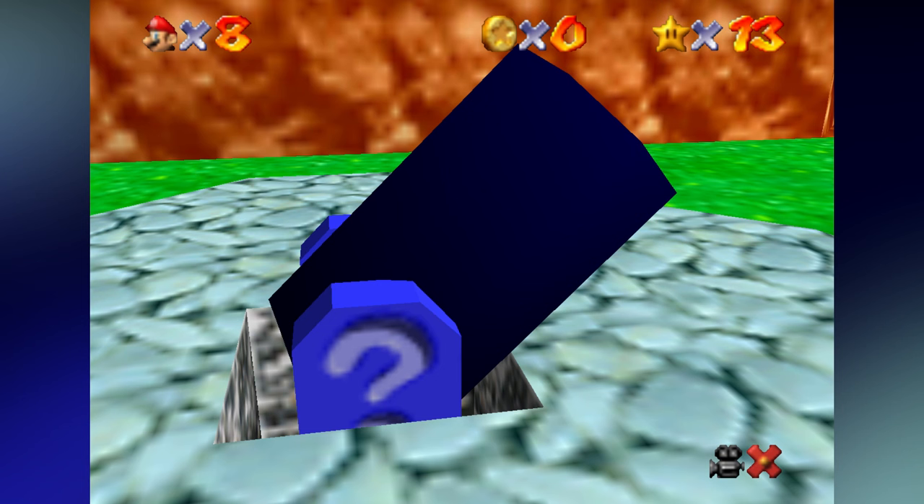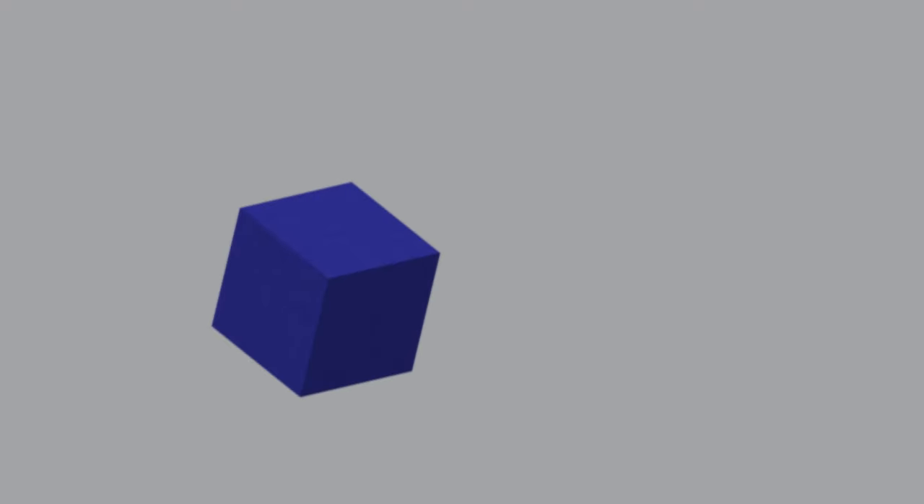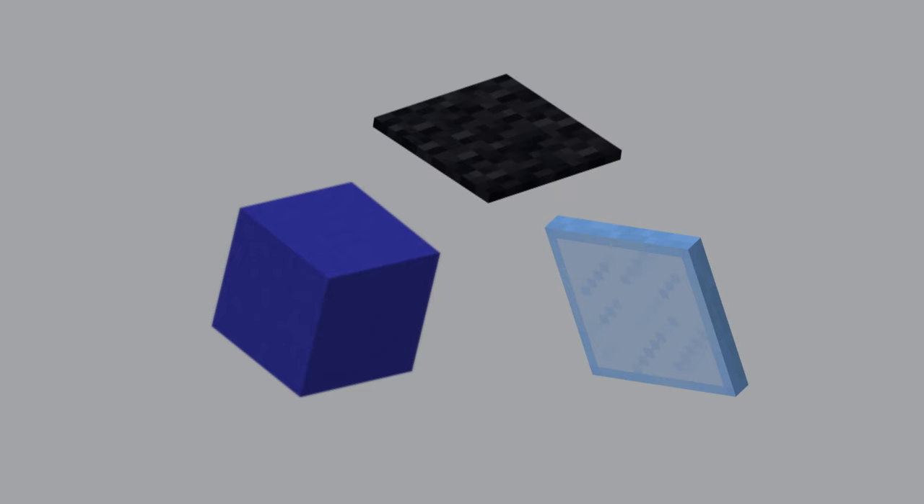At the beginning, there's also a cannon. For the actual cannon part, I used some blue concrete. For the sides, I used some stained glass panes. And for the top, I put a black carpet to represent the hole in the cannon.